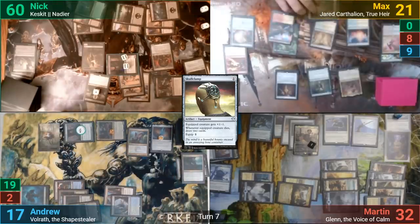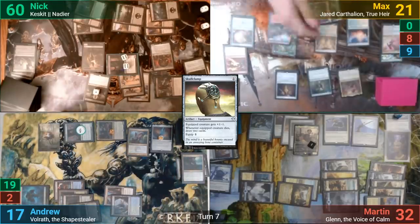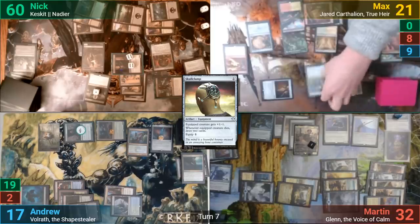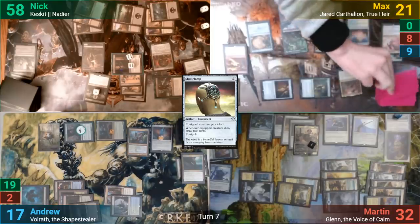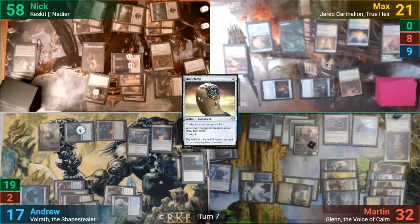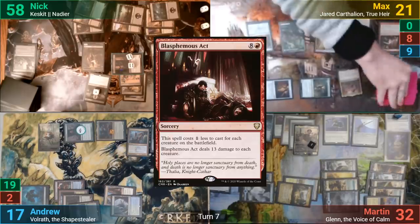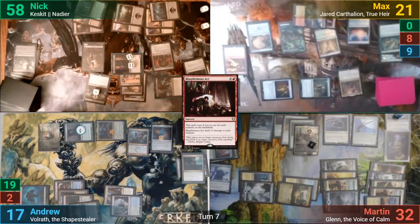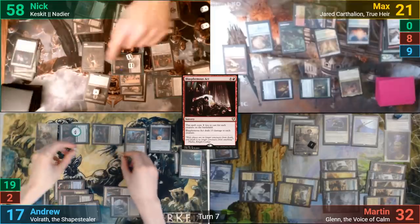Max untaps and draws as he pays for the untapped trigger from Key to the City, then draws for turn. Max makes the Adversary unblockable again and swings it at Nick. Nick takes the two, and Max draws a card. In his post-combat main phase, Max casts a Blasphemous Act to try and wipe the board. He gets a Sunbird's Invocation trigger and casts Beast Within to take out Nick's Ashnod's Altar. The board is then wiped, and Nadir is the only survivor.